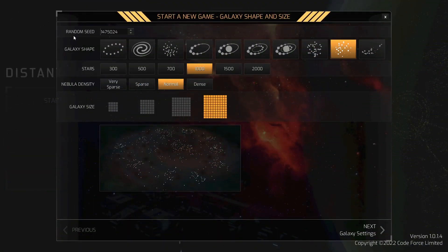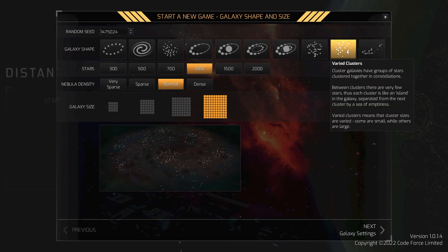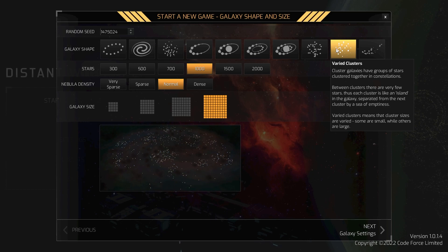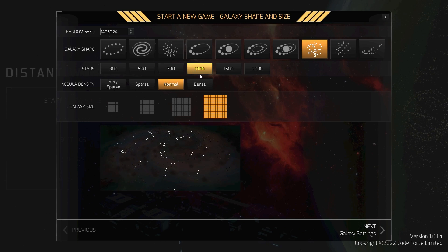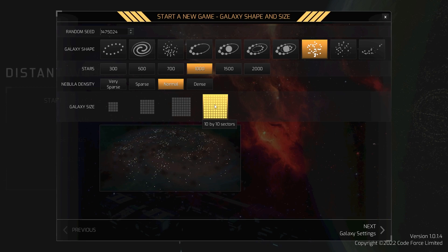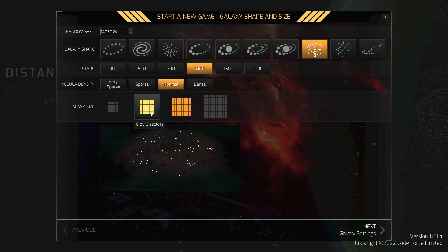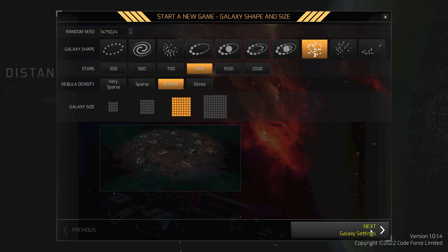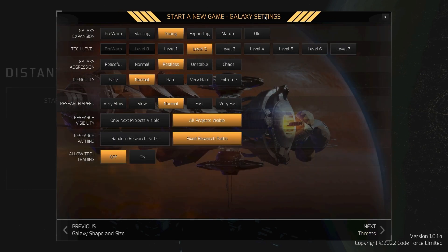The seed is entirely random — we'll see what we get. We're going with even clusters and a thousand stars on normal nebula density. The galaxy size at a thousand stars with an 8x8 sector feels right — I like the idea of spreading it out a little bit with some very obvious clusters.